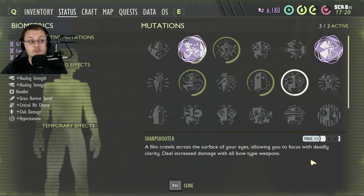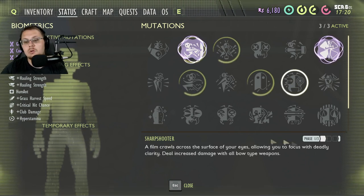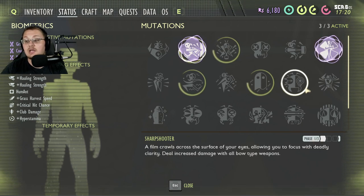Moving on, we have Sharpshooter. This one is all about shooting things with your bow. The more things you shoot with your bow, the more damage you will do as your phases increase.